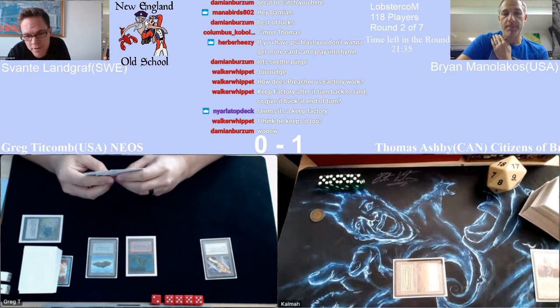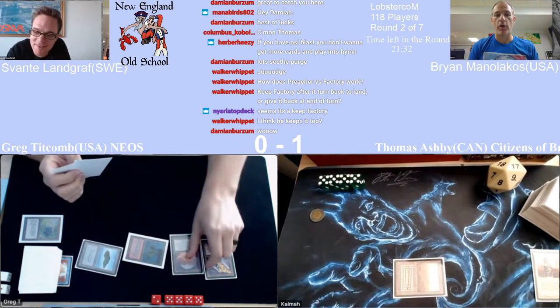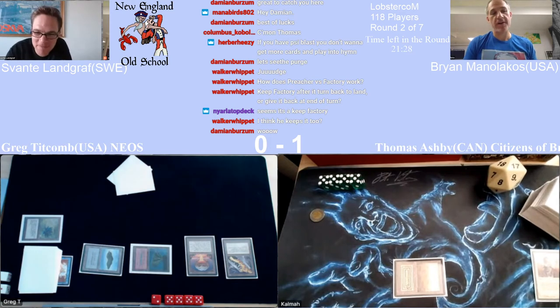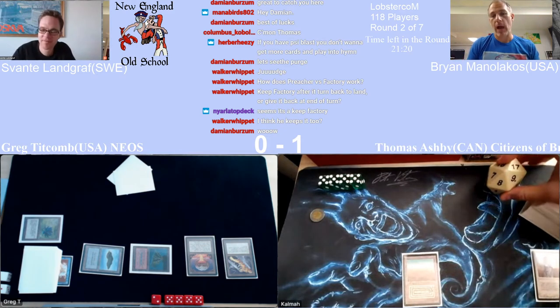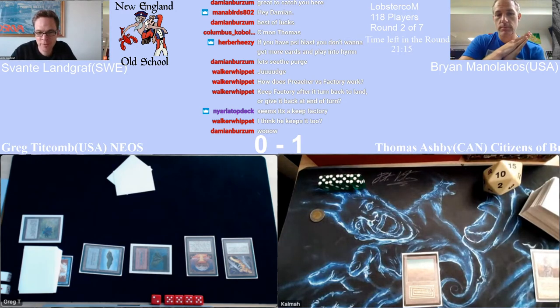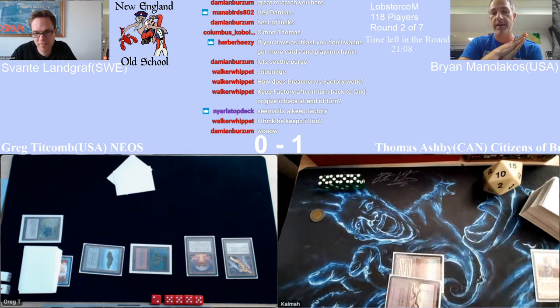You have to price in how terrible you would feel if you got Force Spiked there. You would feel like such an asshole. Maybe even though the numbers say don't play around it, when you price in the feel-bads, it's probably worth it. Hitting him for five with that Vice again — it's just amazing how much better Vice decks are when they draw a Vice on the play. If you could guarantee a Vice on the play, Vice decks just become the best decks.